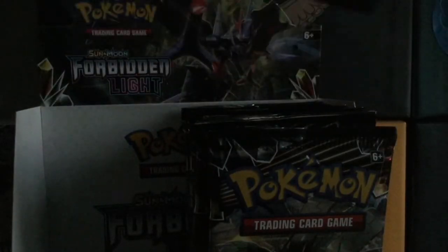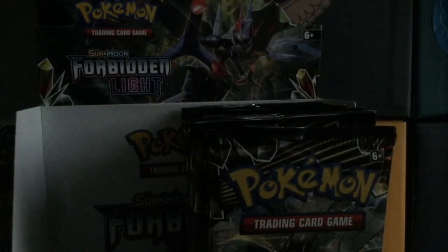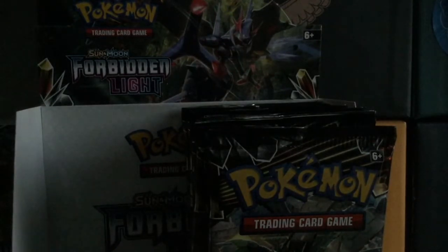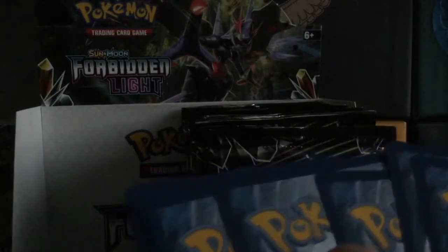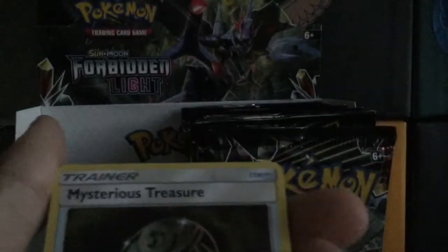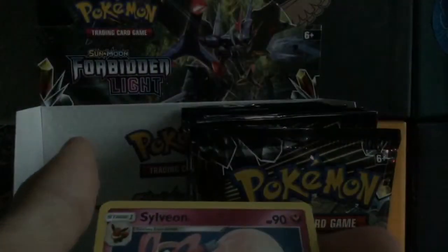Hmm, I thought it was an EX card for a second. So here's the code. Three to the front, remove the energy. And we have a Zygarde, Mysterious Treasure — which is really good — Rockruff, Clauncher, Noibat, Pancham, Espeon, Exeggcute, Aegislash Reverse, and a Sylveon Regular Rare.